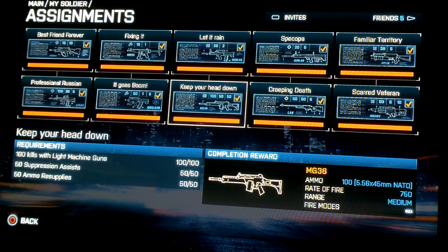Moving down to the MG-36. This gun I really like in most games. Good rate of fire, does a lot of damage — all around a good weapon. For unlocking it: the 100 kills with the light machine gun is just going to take a little time. The suppression assists you'll get naturally over time. And the 50 ammo resupplies — just always be throwing down your ammo pack. Operation Metro is where I got most of this done, so try that.